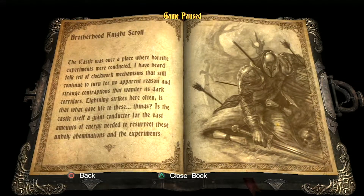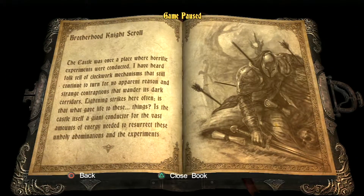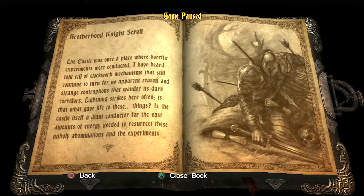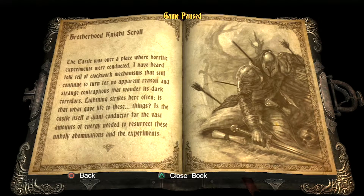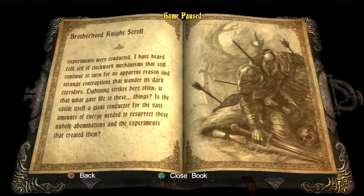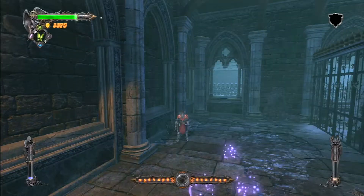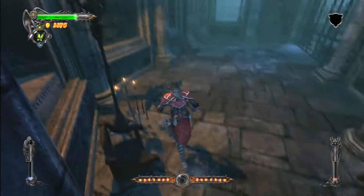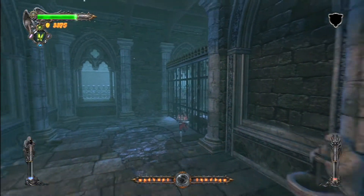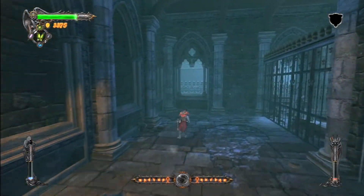The castle was once a place where horrific experiments were conducted. I have heard folk tell of clockwork mechanisms that still continue to turn for no apparent reason, and strange contraptions that wander its dark corridors. Lightning strikes here often. Is that what gave life to these things? Is the castle itself a giant conductor for the vast amounts of energy needed to resurrect these unholy abominations and the experiments that created them? So you're saying these things are man-made, that they're not natural. Still got to find the key.